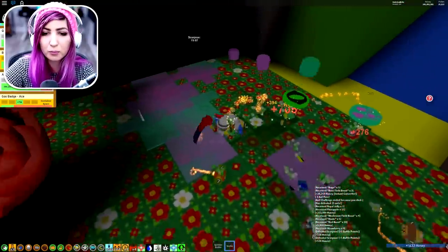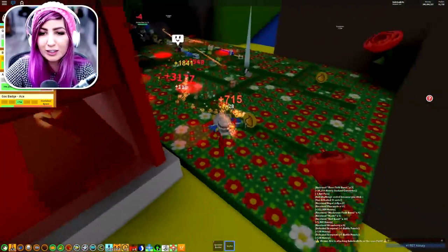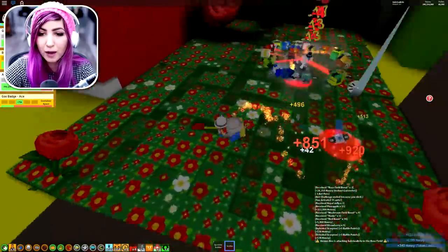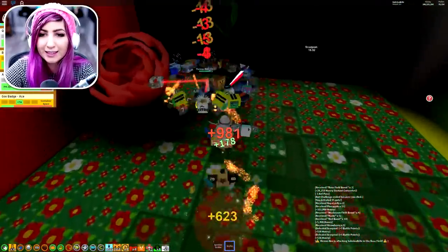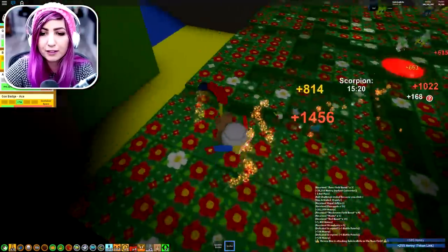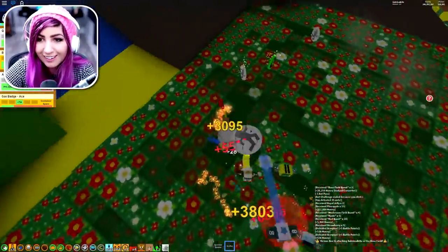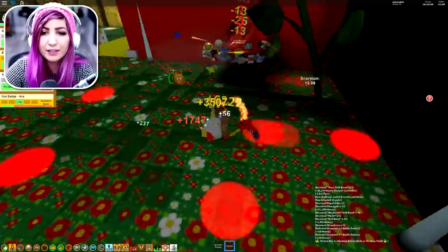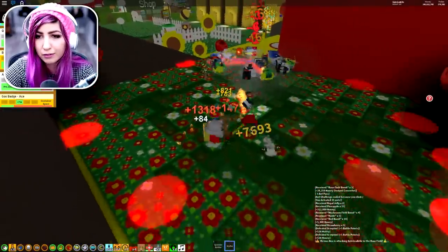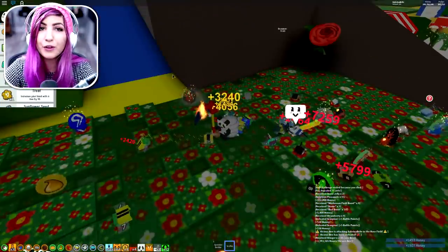Oh yes - I'm gonna get stingers! Vicious Bee just appeared and my bees are going to attack it, but I have to avoid the red dots on the ground because stingers pop up and they will hurt me. After we defeat Vicious Bee, we get stingers - one to three stingers. I actually need these so bad because once you get to 250 stingers you can go get Vicious Bee as your own bee. It's level five, which is kind of weak. We got two stingers - now we have 221 stingers, we just gotta get to 250.